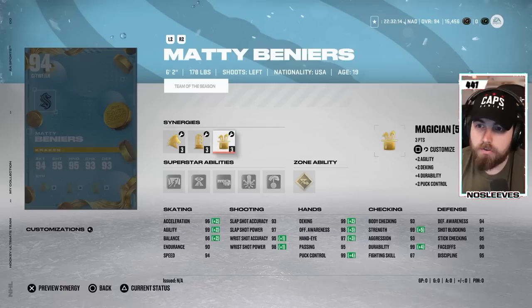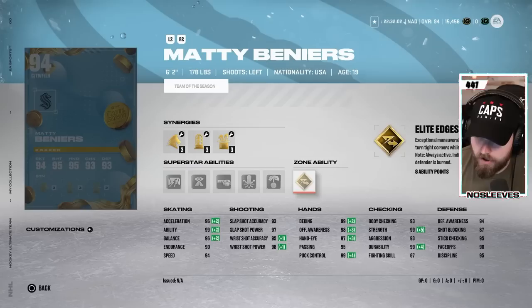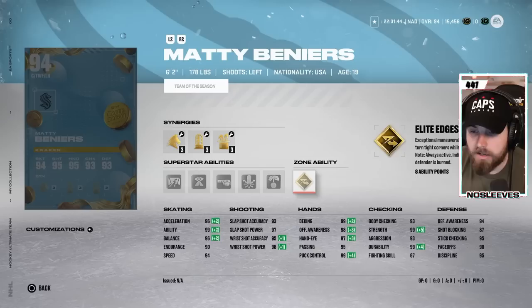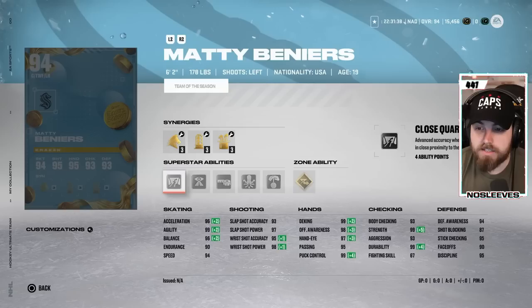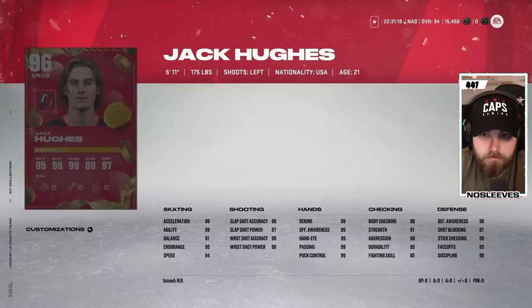Matty Beneers — the 5'2", 178 card. We did just get an MSP for him in the next-gen event. This build has always kind of struggled in NHL — like Elias Pettersson and Mitch Marner — unless they have Unstoppable Force, which I would have loved to see on this Beneers card. He's going to play a lot like Wayne Simmons, who got thrown around very easily. Gold Elite Edges and Close Quarters are great. But at 94 speed and 96 acceleration, he's going to win the Calder — so he's going to get an awards card and a high 90s card very quickly. Something to keep in mind.